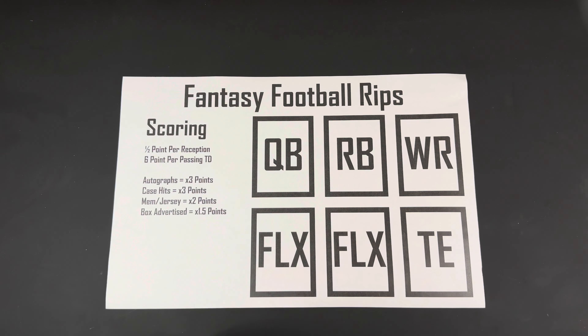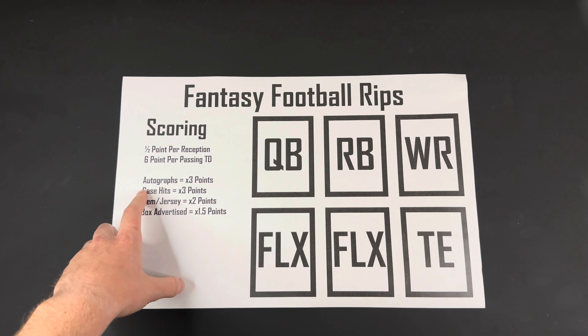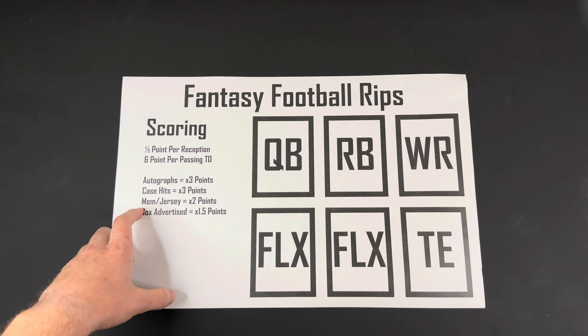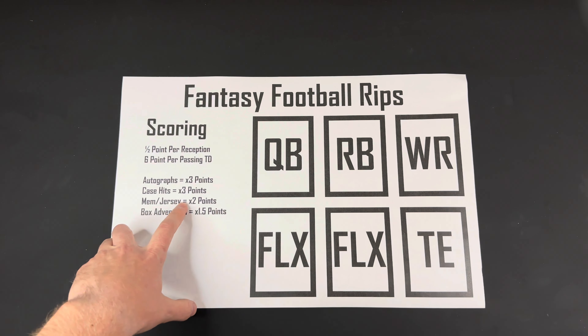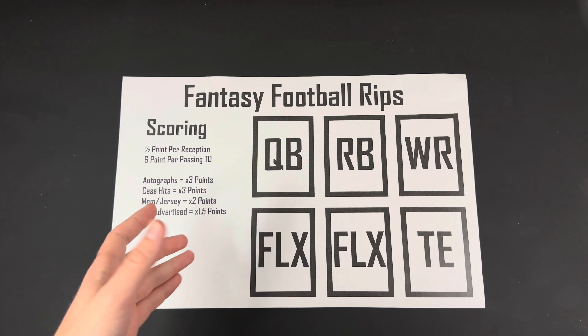The scoring is going to be in the description, but it's here on the side. It's half point PPR, six points per passing touchdown. We're going to get multipliers based on what we get in the box — autographs will be three times, case hits three times, memorabilia jersey cards are two times for the points that the player would score in the week, and a box advertised card would be one and a half times.